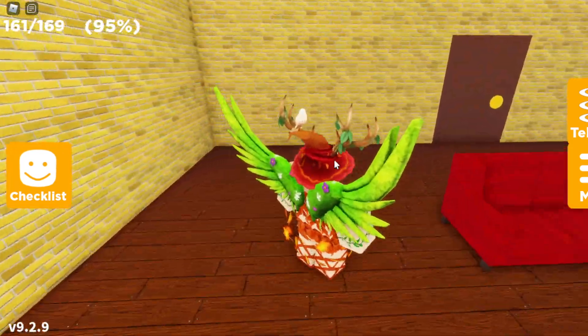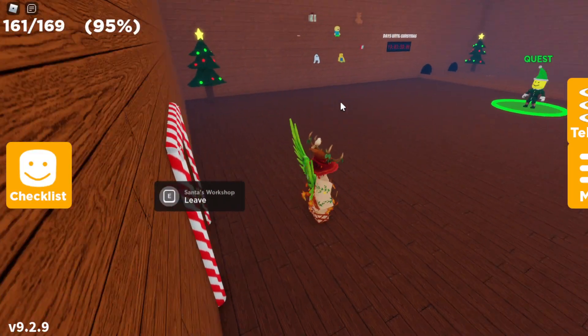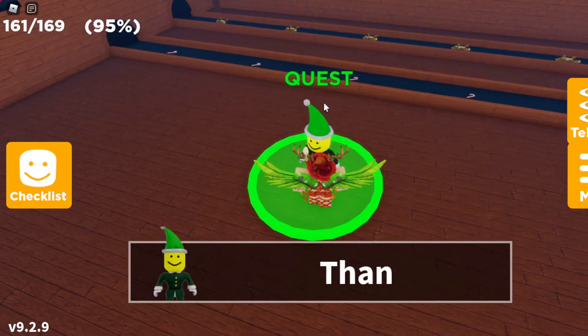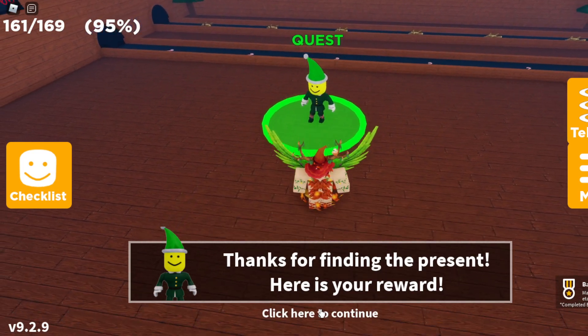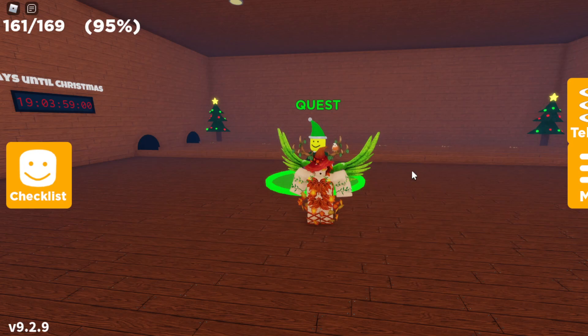Make your way back out of the building and back towards Santa's Workshop to talk to the elf once again. Once you make your way back to Santa's Workshop, head over to the elf and step on the green ring. For finding the present, here's your reward — you should be able to get the badge. Hopefully this video has been helpful. I'll see you guys next time, bye!